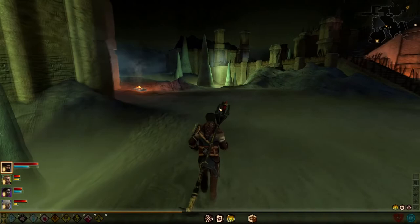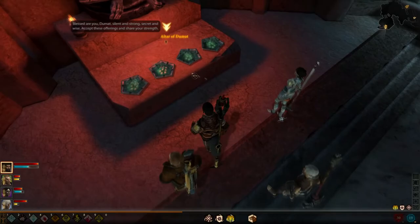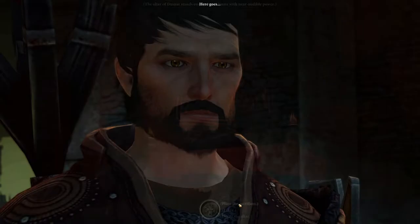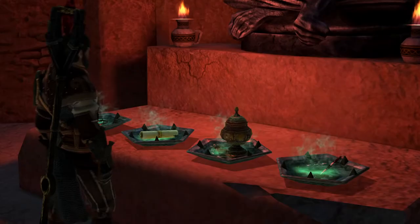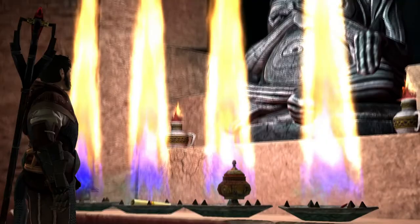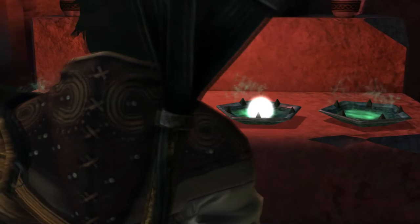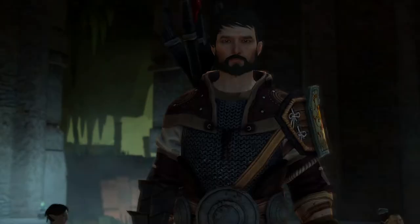Now you'll have two options. The first one is to defile the Altar, which will have some bad ramifications. The other option is just to offer offerings and get rewards. Place the sacrifices — and you get a nice little goodie. It's better than actually defiling the Altar.